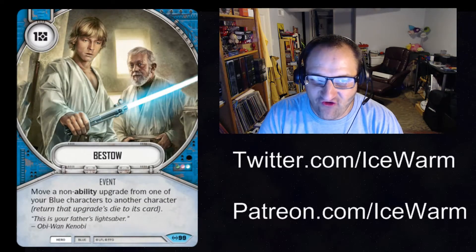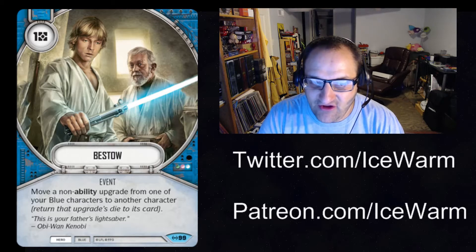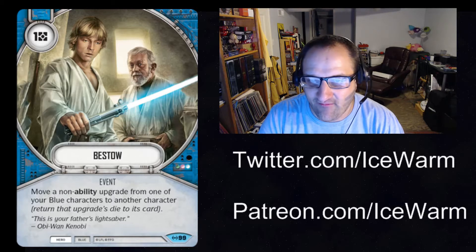Next up, we have Bestow — Hero Blue Event, one resource. Move a non-ability upgrade from one of your blue characters to another character, then turn that upgrade's die to its card side. So it doesn't stay out of the pool if it's been rolled out. Very thematic — you can put a lightsaber on Obi-Wan, for example, and move it off to another character.